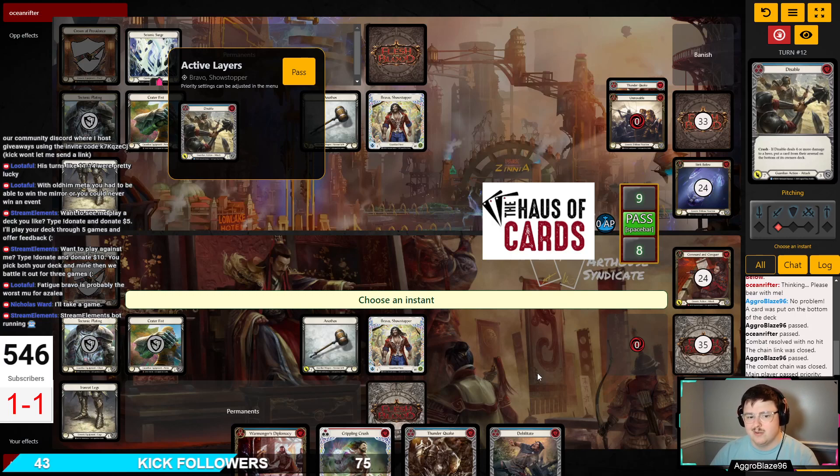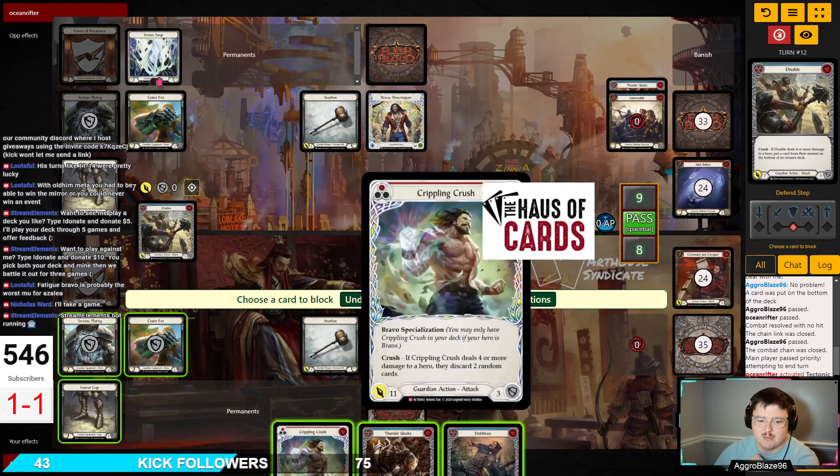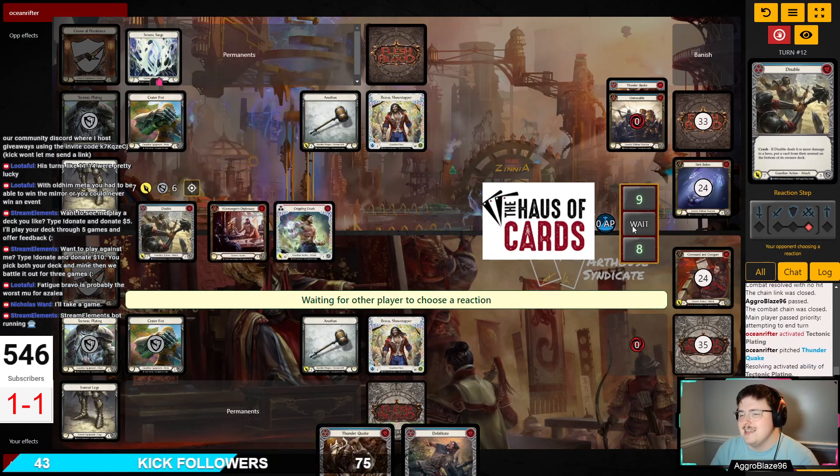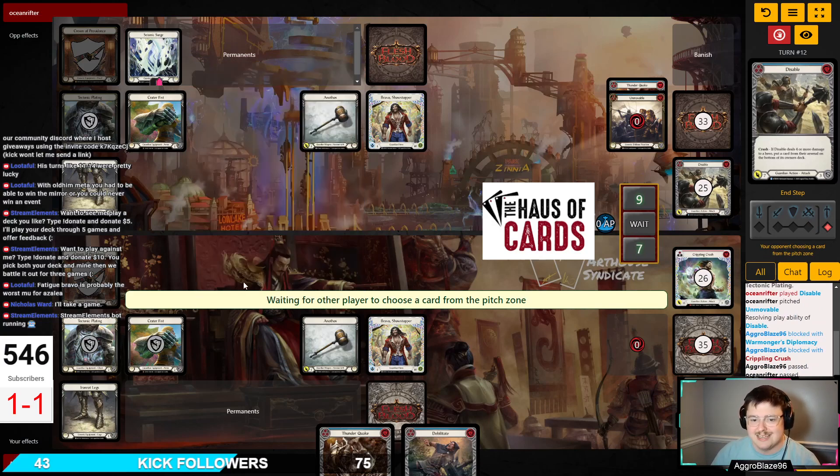If I block with Crippling Crush and Wormonger's Diplomacy, I'm giving myself an opportunity to try and win the game with the pummel. I think that's the correct — the poised decision to make here. It's definitely not the fun decision, but I think it is the correct decision. If I was playing for something very important, I think that is the call I would make in this situation.